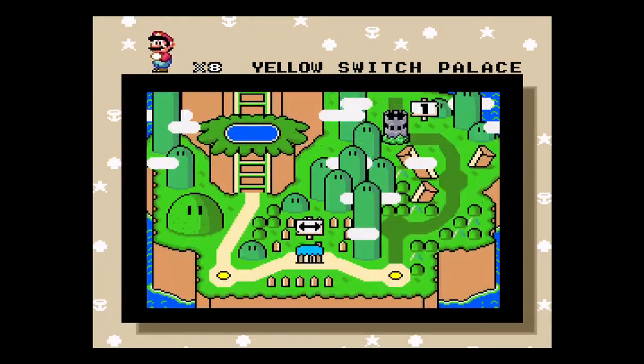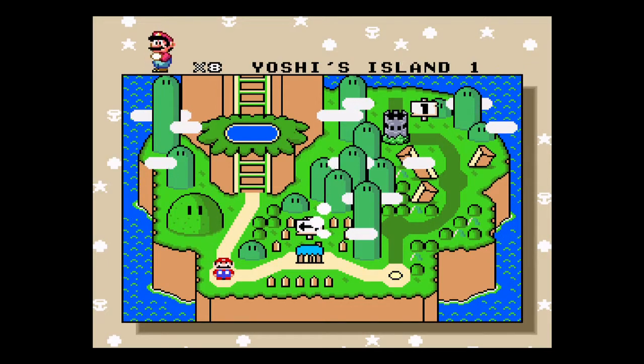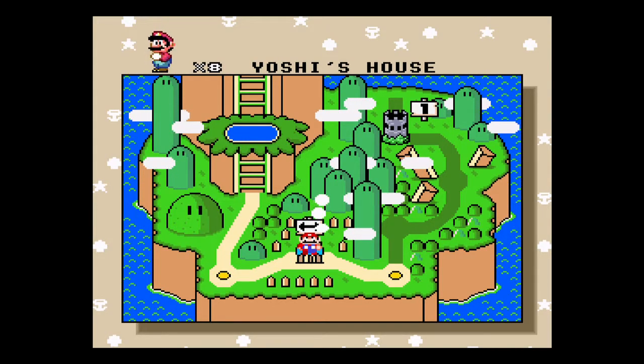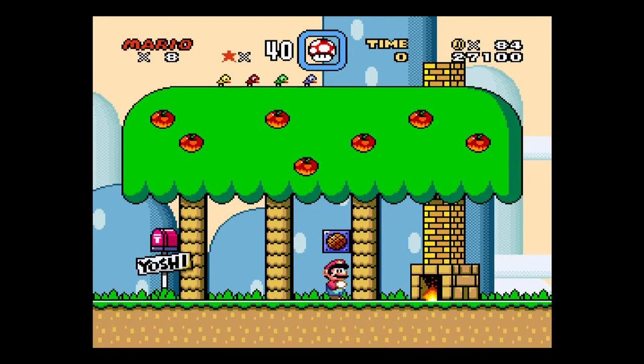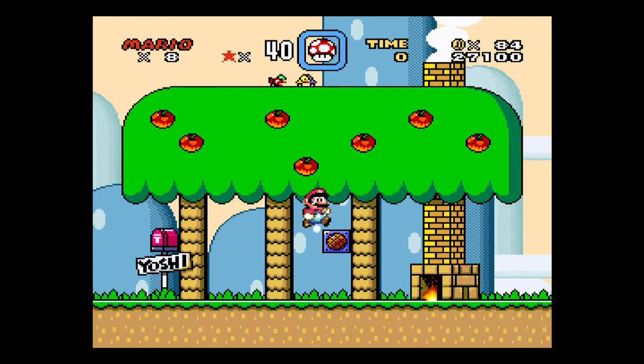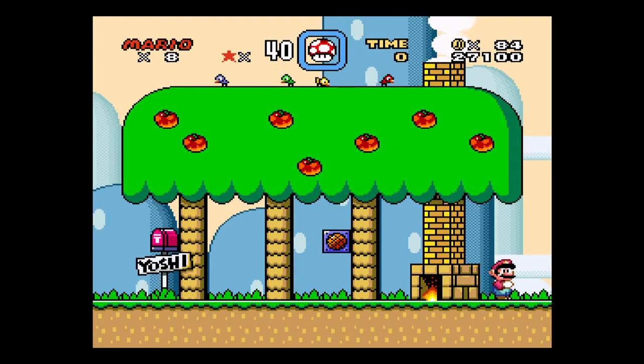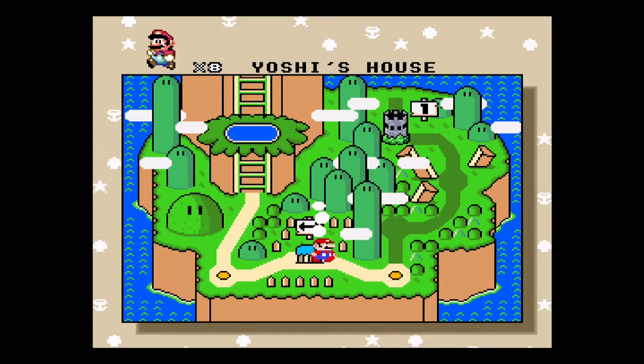From the Yellow Switch Palace, we're going to double back into the level. This Yoshi's House thing isn't really anything — Yoshi's not here. You can jump up and eat some of these fruits for points if you really want, but it's kind of a pointless thing right there.